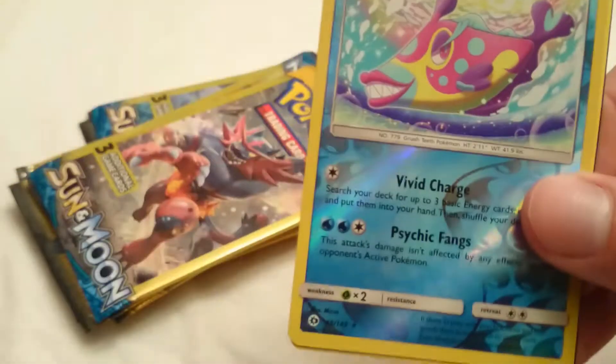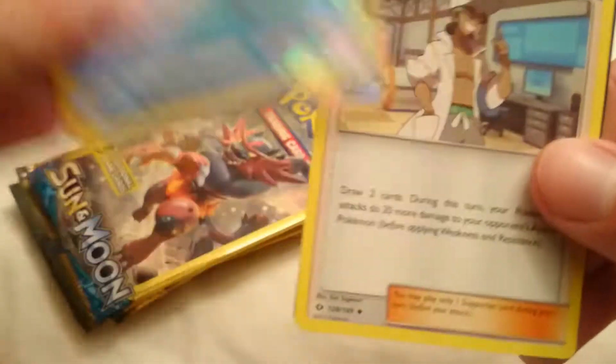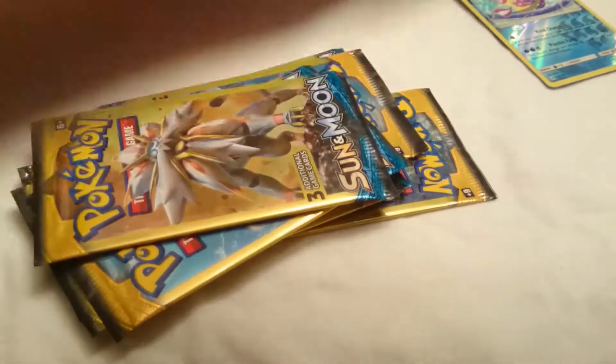We got a Crab Brawler, a Bruxish reverse holo rare, and a Professor Kukui. Off to a decent start.